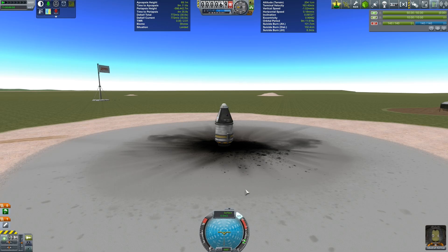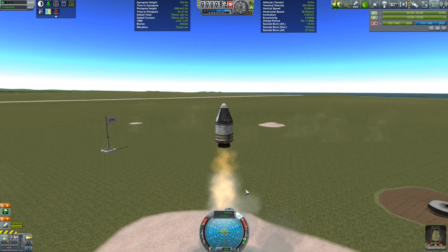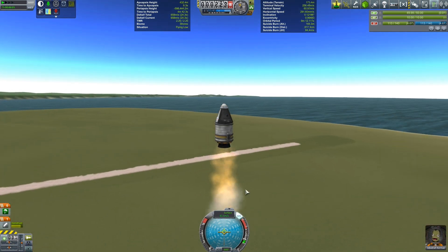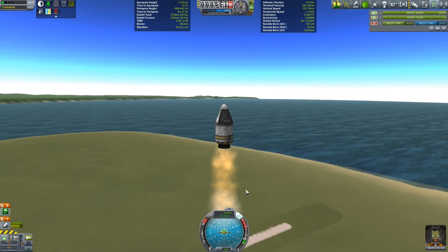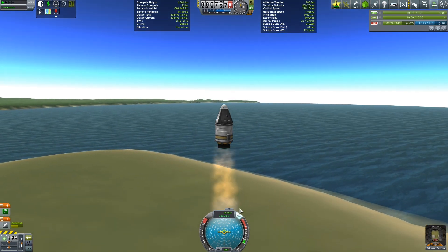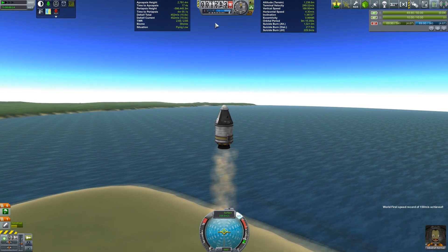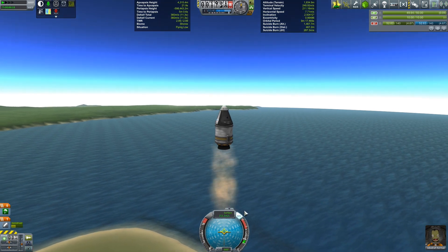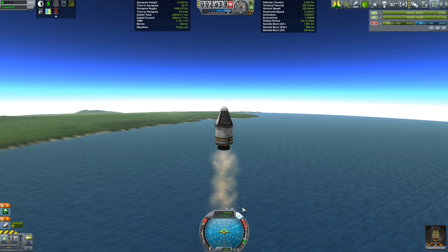We're back out on the launch pad with Jeb, so let's launch away. The first thing you'll notice is we are not accelerating quite as vigorously as we did in the previous example, and that's because we have limited our thrust. But we also need to check our total speed and the maximum that it reaches — we're also hoping to reach a greater height. So as we're about halfway through our fuel, let's keep an eye on our maximum surface velocity.